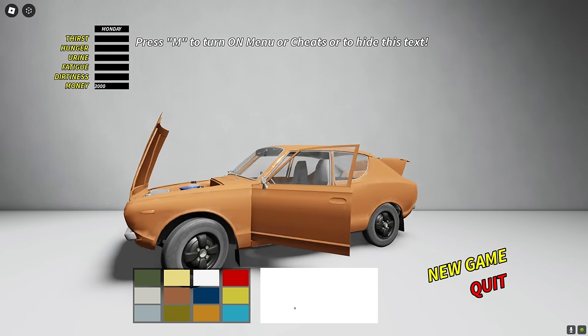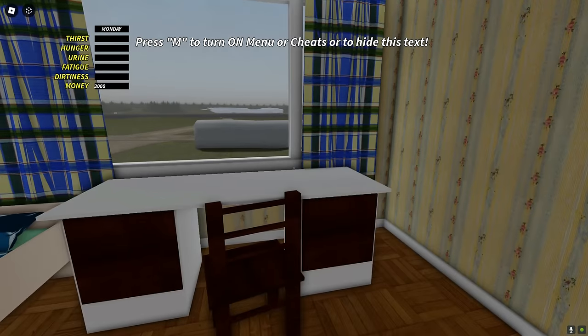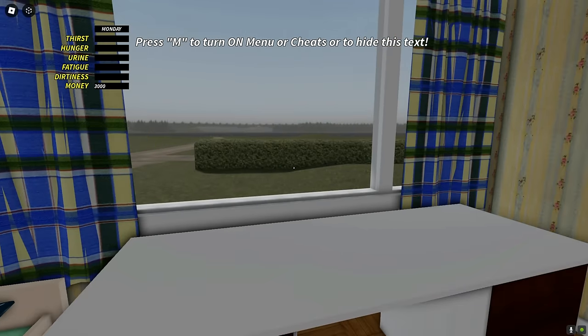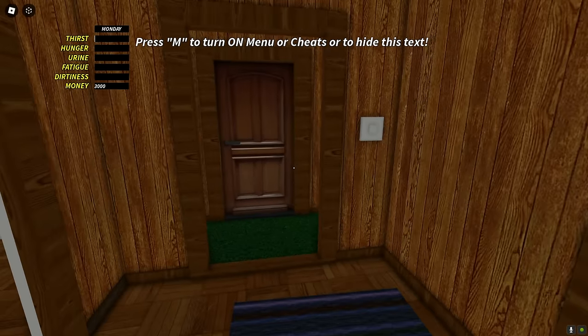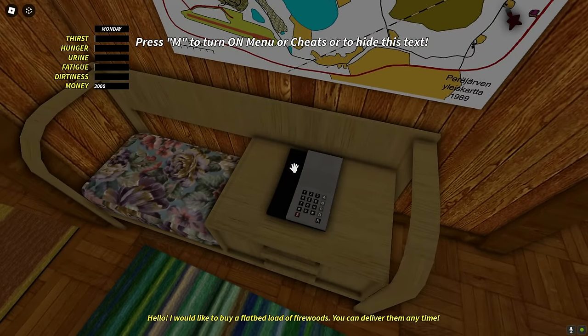I'm gonna press New Game. Let's see — I'm already in the game, I'm in the room. This looks cool but what the hell is going on with the grass? Oh, it's still loading. How to open the door? Okay, left click. Bro, the audio scared the crap out of me, and someone is calling me — hello?